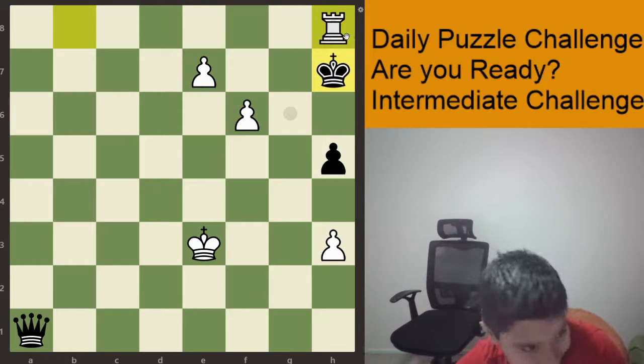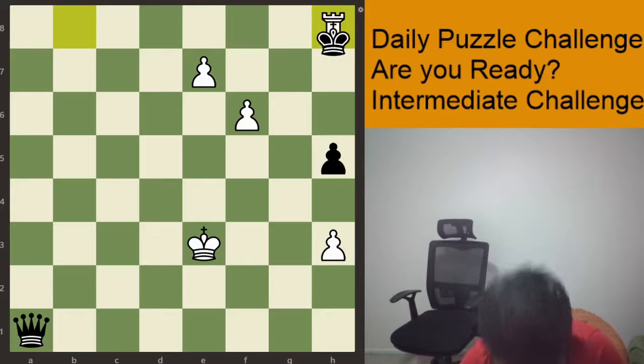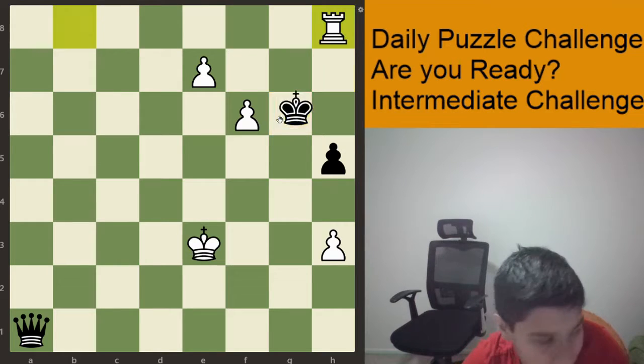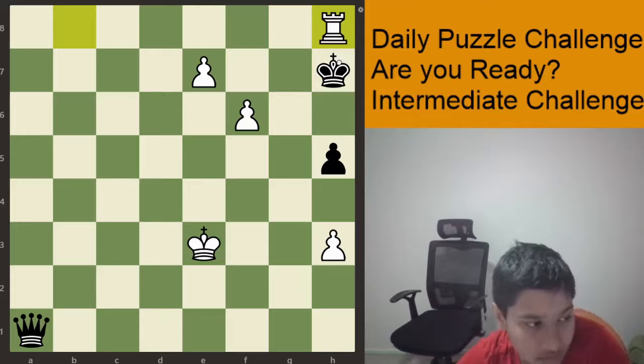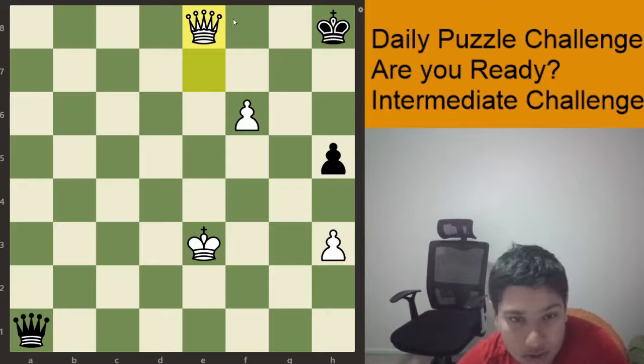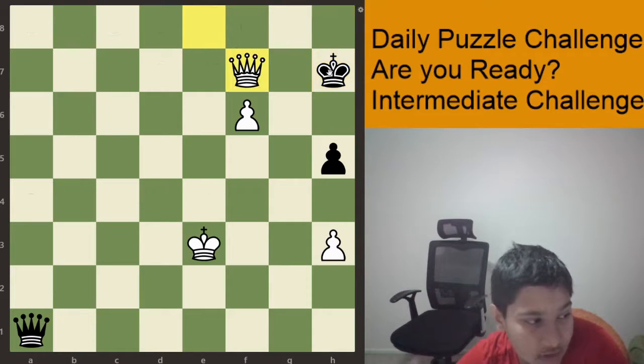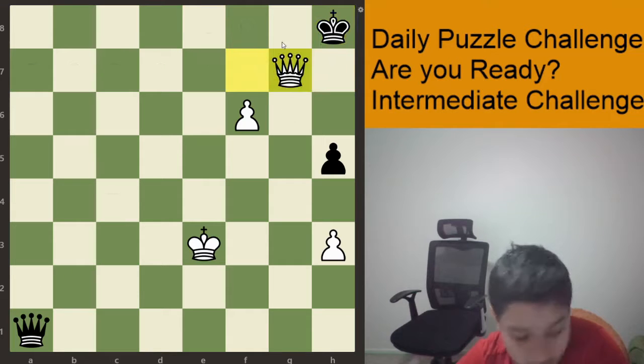So black has two options: King takes H8 and King G6. Let's look at the obvious one first — King takes H8. Then white simply has E8 queen, checking. So giving black only one option of King to H7. And after Queen to F7 check, King to H8, Queen G7 mate.